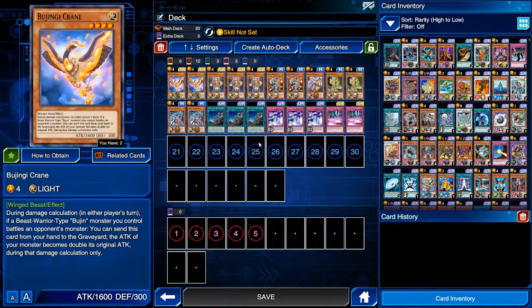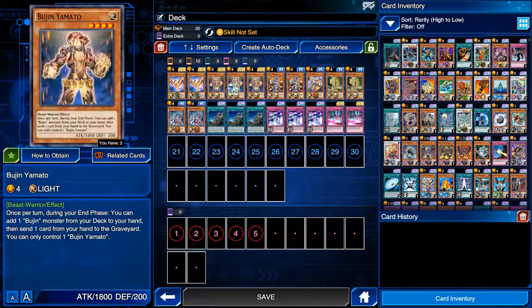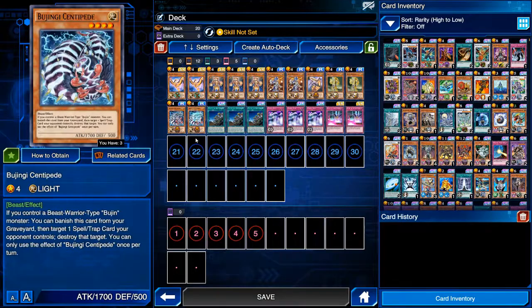I can't decide whether this is the better deck or whether the Geargia deck is the best deck. Anyway, if you're not familiar with how Bujins work, basically what you do is you always have Yamato out on the field, you're protected with the Crane, you destroy back row with the Centipede. Some people run the Hair — I don't like to run the Hair, it's basically a stall card.